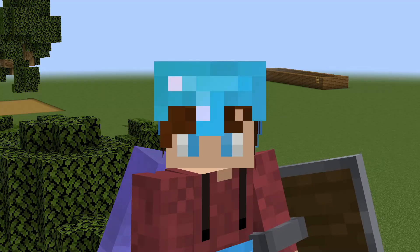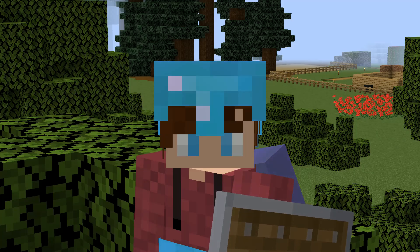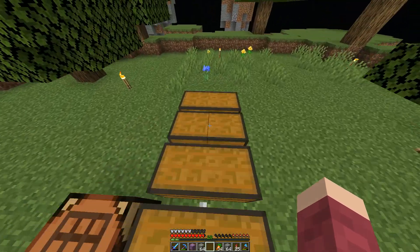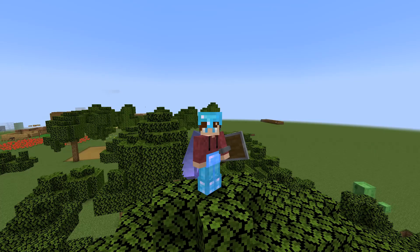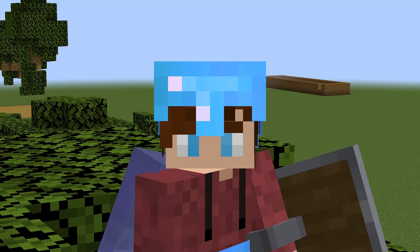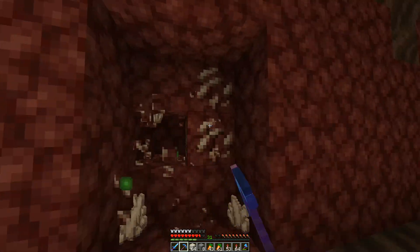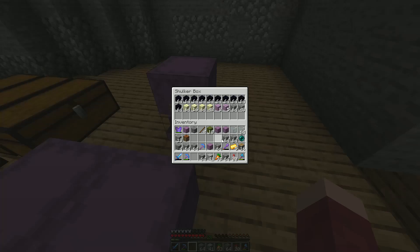I then moved on to collecting all of the masonry blocks, as I figured this would probably be one of the more awkward sections to finish off. For the most part, we already had a bunch of stone left over, so it was mainly a matter of crafting and smelting it into all the blocks we needed. One thing I didn't have enough of was diorite — I found out you can craft both diorite and andesite, so I headed to the Nether, picked up some quartz, and eventually turned it into polished diorite and polished andesite, ticking off every masonry block we needed.